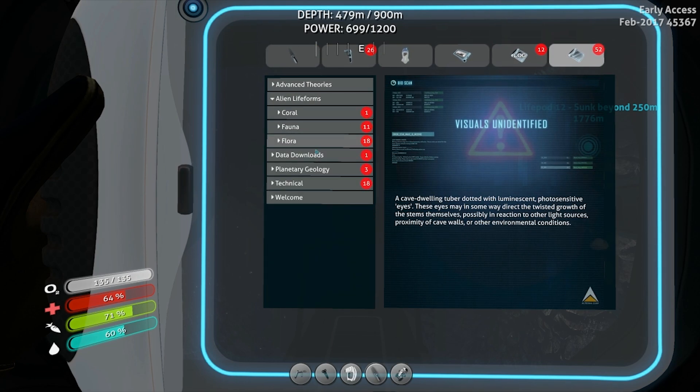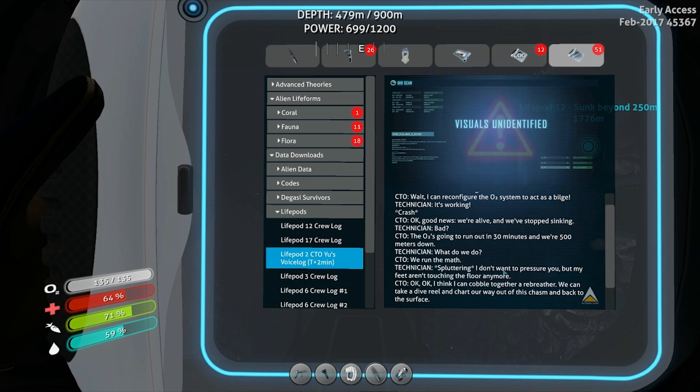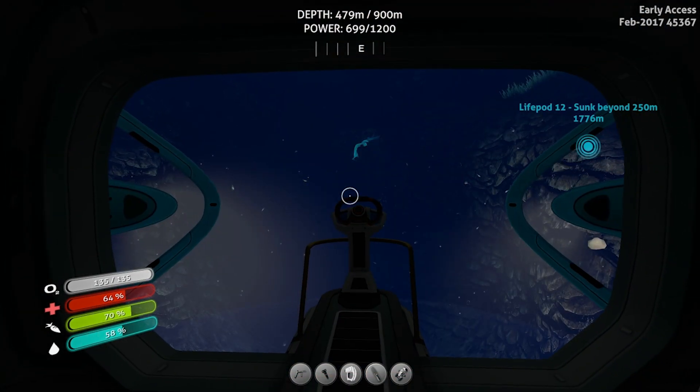Data downloads. Life pods. CTO - flotation devices have failed, we're flooding, we should evacuate. I can reconfigure the O2 system to act as a bilge - it's working! Good news: we're alive and we've stopped sinking. Bad news: the O2 is going to run out in 30 minutes and we're 500 meters down. What do we do? We run the math. I don't want to pressure you, but my feet aren't touching the floor anymore. I think I can cobble together a rebreather - we can take a dive reel and chart our way out of this chasm back to the surface. Then we salvage what we can and keep doing that until it's not too far, or the alien fish finally learn we're edible. Interesting.